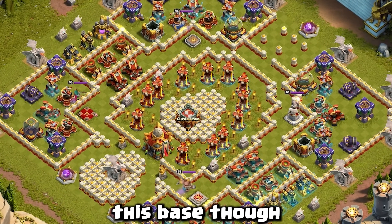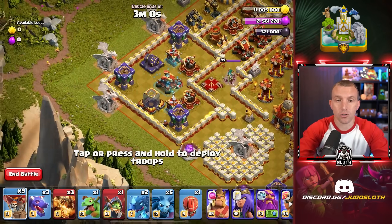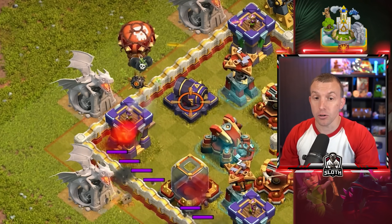Let's show you how to 3-star this base. Start by assuring that your Grand Warden is set to air mode. Then we will use a couple of balloons to set off traps — place one either side of the Dark Elixir storage to the west of the base, then one above the Archer Tower to the west as well.